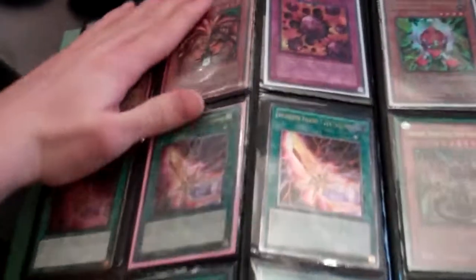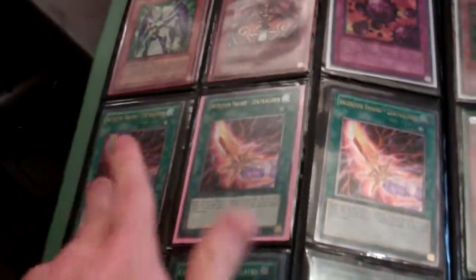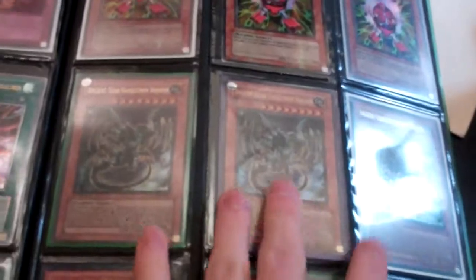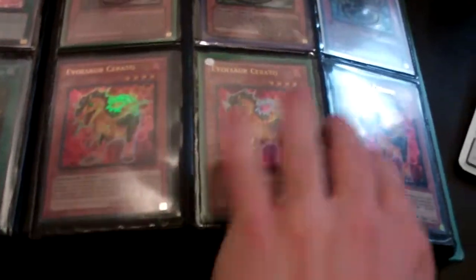This right here starts the $4 section, so everything from here on is $4 each, 2 cards for $7, or a playset — 3 of the same card for $10. Ultra Prisma, the Exodia Head's a little played. Rare Crush Card, Ultimate Swords, Super Spanish, Gold Sarkos, Hobby League Red Gadgets, Ancient Gear Golem Dragons, and Volatile Serratos.